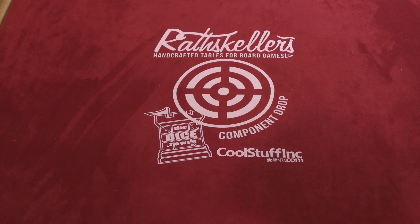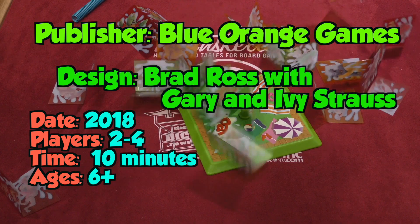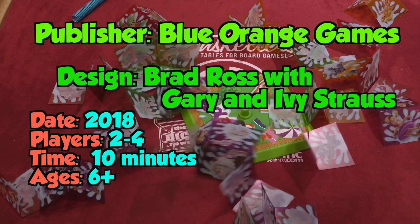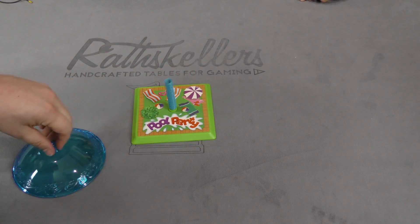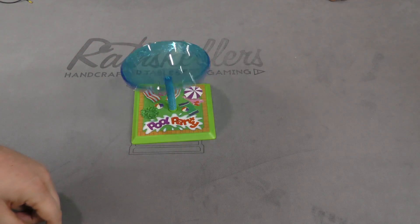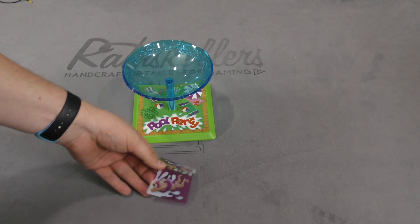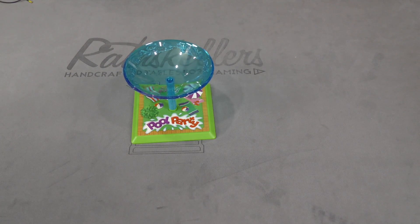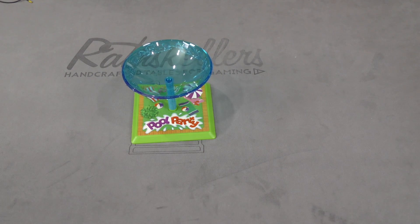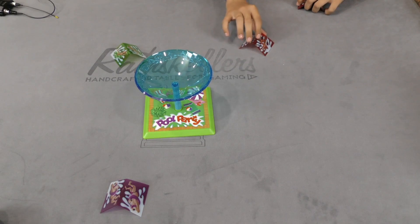Here's how it plays. The way this works is you have this component here which is basically a spring, and this blue ball which is the swimming pool. You can see it kind of maneuvers around like that. You're going to have nine jumping pieces, and you jump a piece by putting your finger on it and letting it fly. The youngest player is going to shout cannonball and everyone starts at the same time. The first person to get three people into the bowl is the winner. We'll demo it here for you.